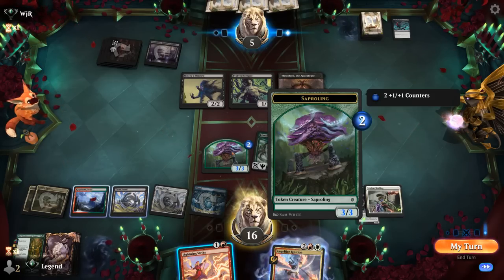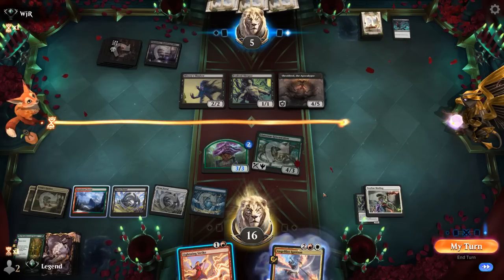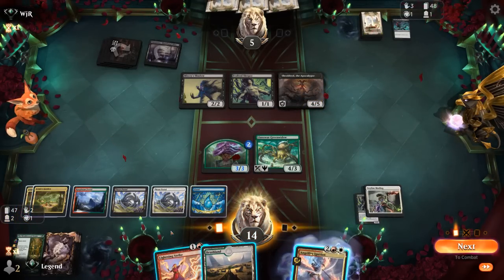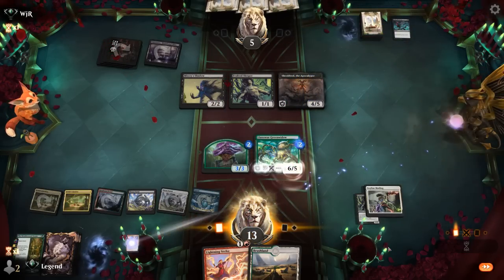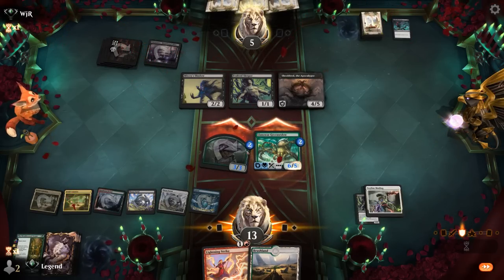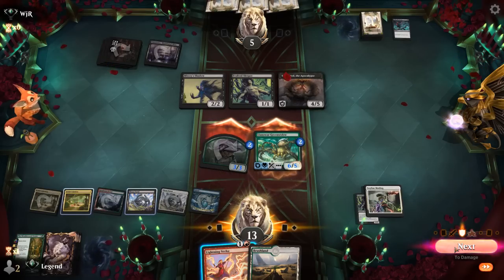Next turn Ignition flashes back on the Saproling. We attack with both — they can block the Green Widow, chump our Saproling and go to one, which isn't ideal. But we have the mana for both Lightning Strike and Ignition. We can take out Shield-Root and still probably work it out. Green Widow becomes indestructible so we don't have to worry about it getting exiled by Misery's Shadow. If they block our Saproling with Shield-Root we can finish it off, and Lightning Strike can just kill our opponent instead. Our opponent runs out of options and takes it.